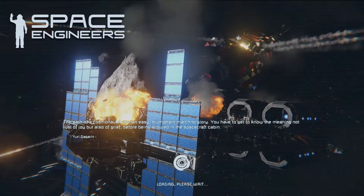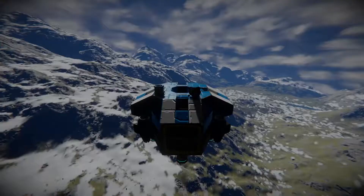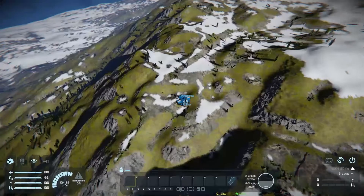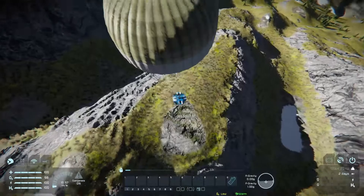Gonna try that one again. Like I was saying, for our first ever run through, let's go in the Earth-like drop pod. Where are we this time? We've got a nice mountainous area. There's going to be plenty of ice around here. That's going to be somewhat of a problem for heat unless we go a little bit lower — I don't think even lower is going to help that much. We'll make it work, assuming we survived the landing this time.